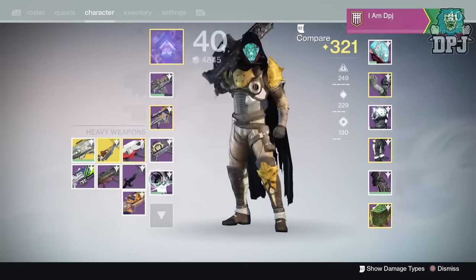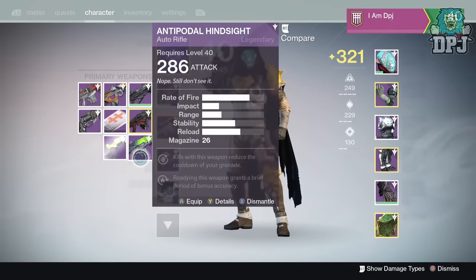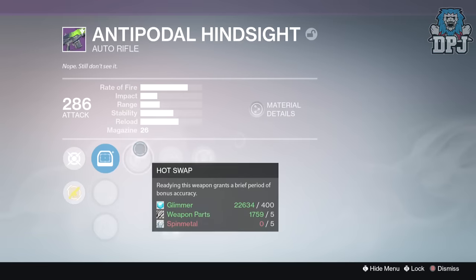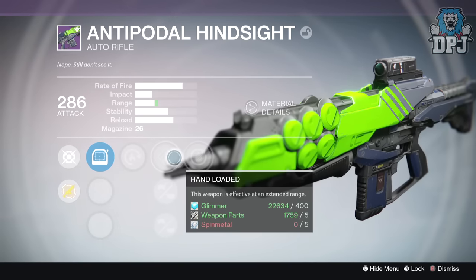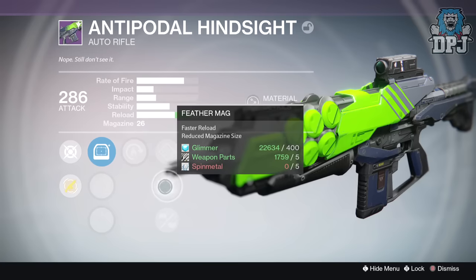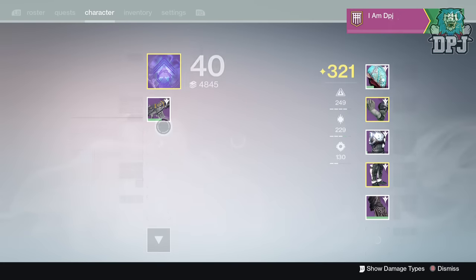A bag of shit to be honest. Let's look at the primaries. Starting with the Hindsight - absolute garbage. Hot Swap - not too bad I suppose. But the other perks: Grenade, Hand Loaded, Feather Mag, Reinforced Barrel - garbage. Let's have a look at the Hawksaw.